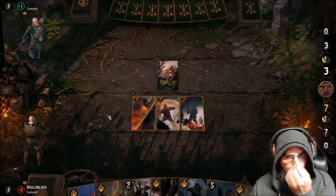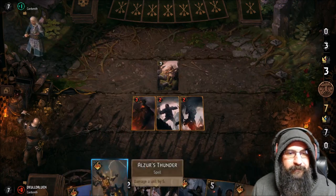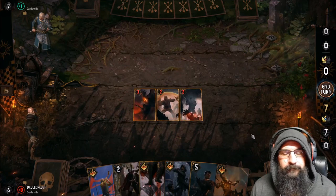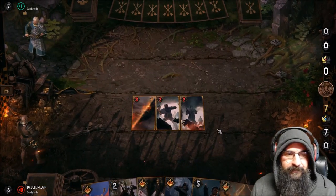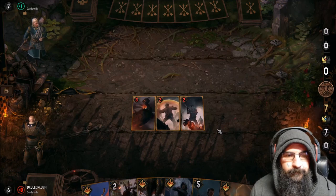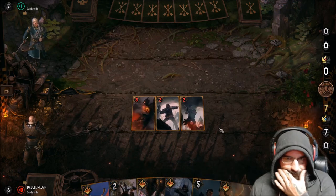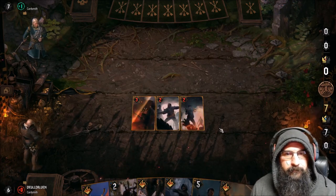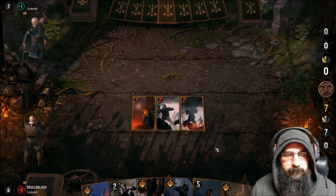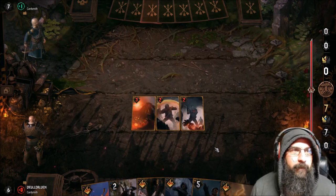I think we're still in a pretty good spot. We're just going to be removal, removal, removal and hopefully stack so we can pull one more. If he has double Lacerate we're going to cry. I'm actually thinking of just taking the Commander's Horn before — because if we get greedy, that's the only way we lose. From here on it's going to be removal, removal, removal. I don't think that unit will survive double Thunder plus Assassination.